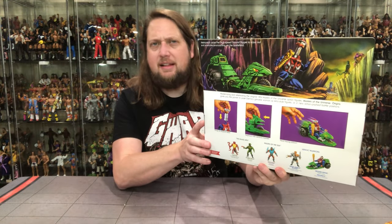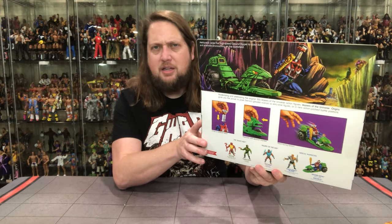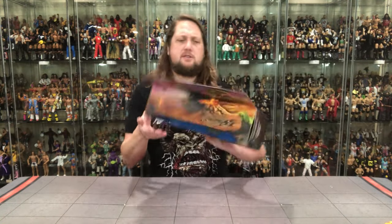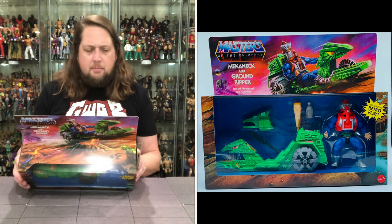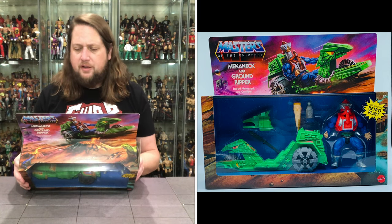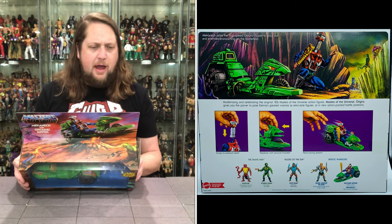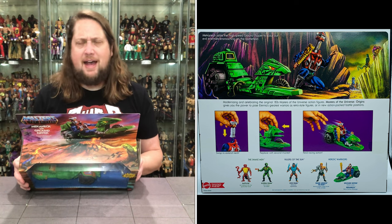On the back we got Mecha-Neck and the Ground Ripper — he's being sneaky, looking over at what appears to be Tongue Lasher and King Hiss up on a hill, doing his spying thing. There's a big cross-sell down below and some old-school style instructions. It reads: 'Masters of the Universe Origins gives you the power to pose Eternia's greatest warriors as retro style figures or in new action-packed battle positions. Mecha-Neck races the high-speed Ground Ripper to scout out evil enemies encroaching on the battlefield.'